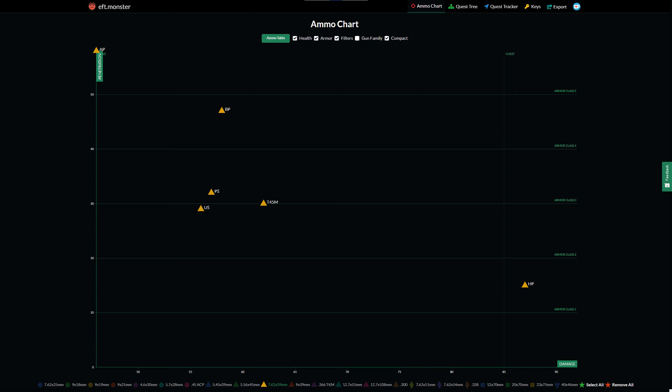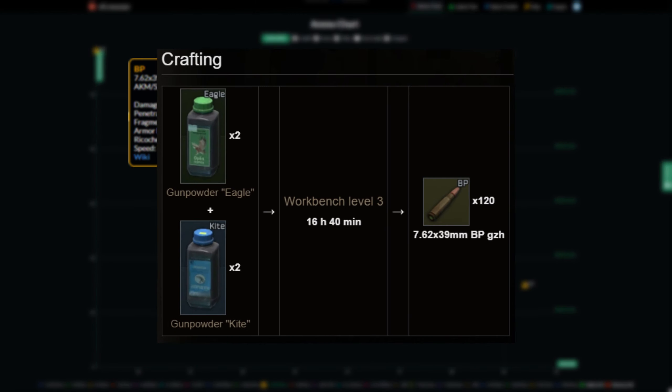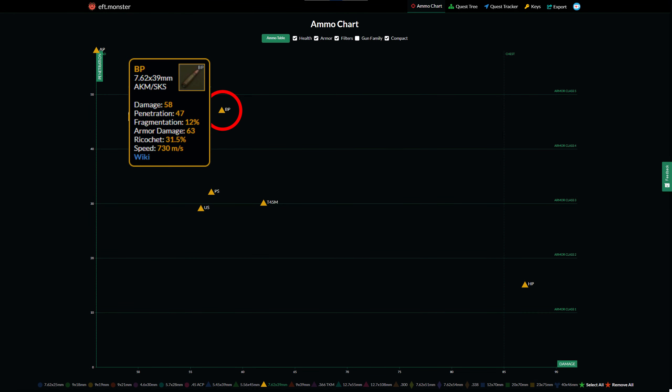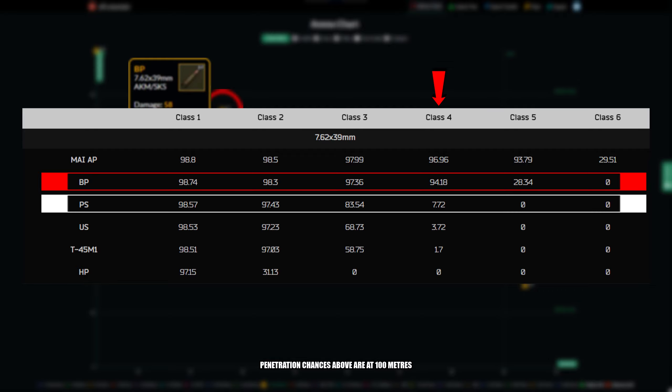Now let's look at 7.62x39mm. I'm going to be recommending BP GZH. At Prapor level 3, this is quest-locked behind the Punisher series of quests, so you are going to need to get that done to purchase it from Prapor. However, there is a good craft at workbench level 3, so when you get that workbench you want to be crafting this ammunition. Once you're hitting level 30 and have level 3 traders, you shouldn't really be touching PS GZH — that should definitely be a reserve ammunition in case you run out of BP in raid. Do not enter the raid if you don't have BP in your gun at the start. BP GZH has a 94% chance to penetrate level 4 armor, almost guaranteeing a two-shot kill against that armor, but PS GZH has just a 7% chance to pen level 4 armor. You see the huge gulf between these two ammos — that's why I say do not enter the raid unless you've got BP GZH in your gun.